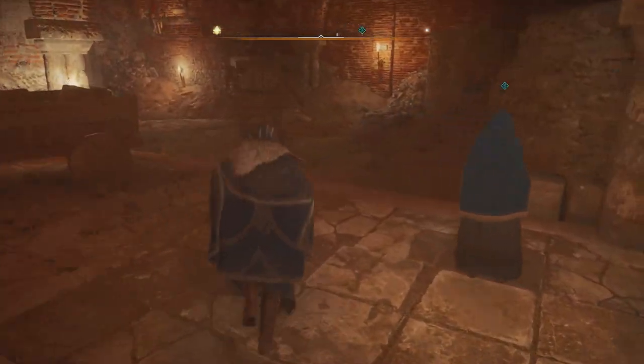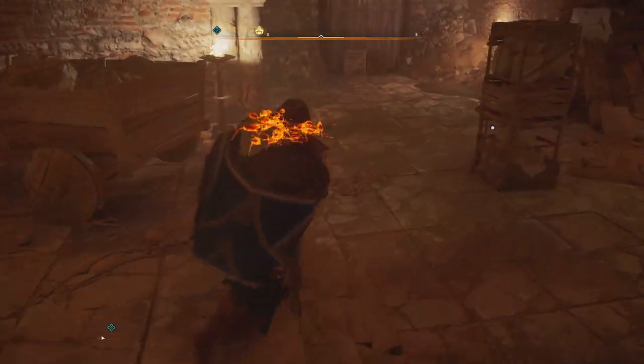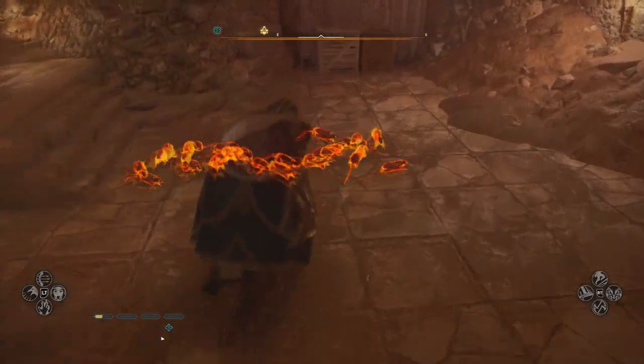Then you're going to go in here, use Odin's sight to identify the rat swarm. So use the Odin's sight, have your speedy daggers out.